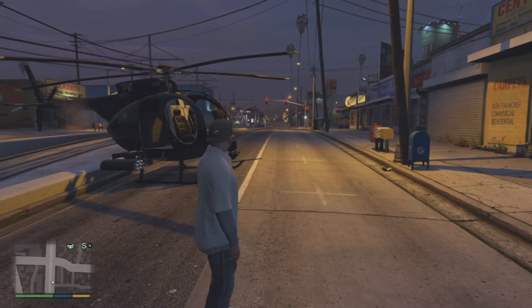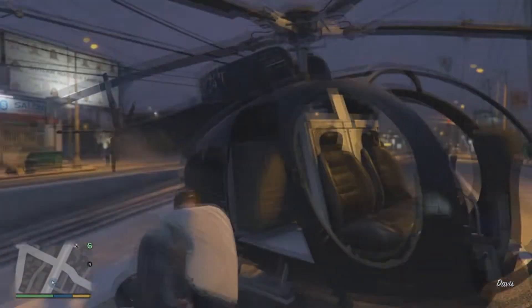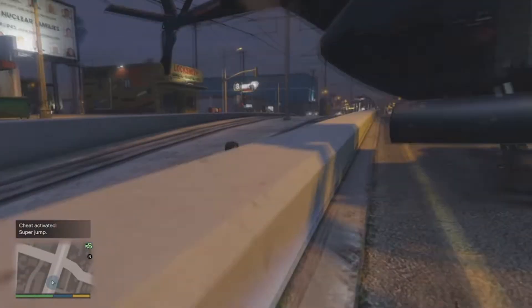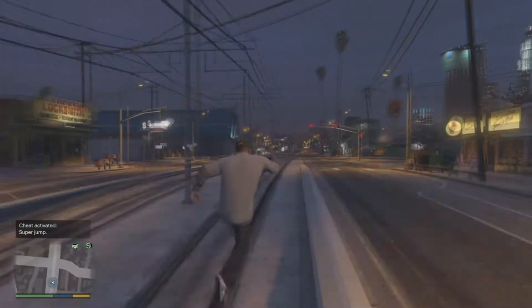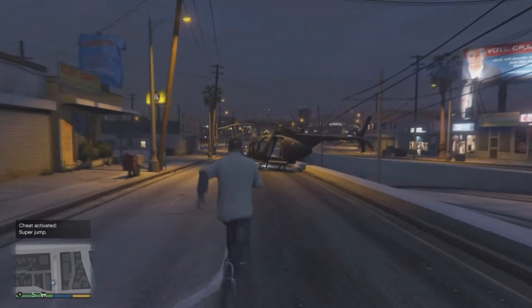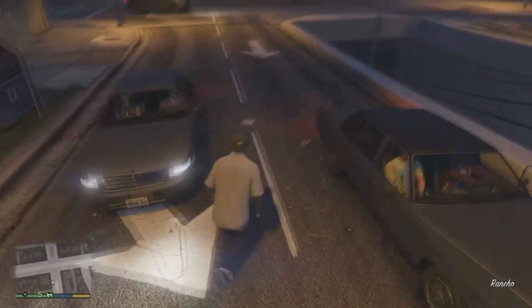The cheat codes I'm about to activate are the super jump and fast run. Super jump is just super OP in online and story mode, obviously. You're allowed to combine cheat codes together, so once you just mix those two together, it's just game over. These two together are just absolutely insane. They're a great combo.